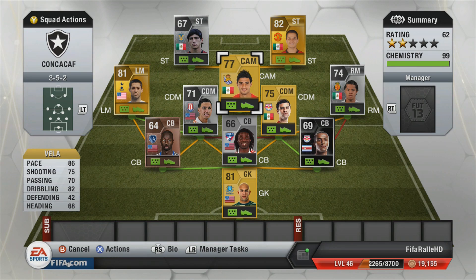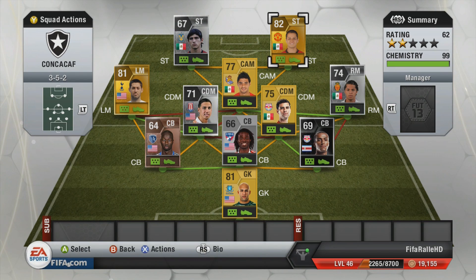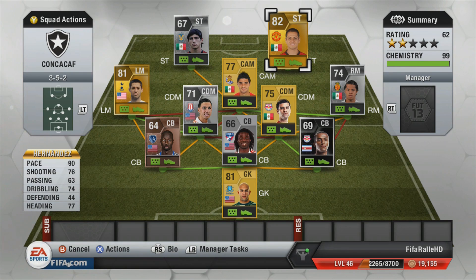At center attacking mid, we converted Vela down from the striker spot to link up with Giovanni dos Santos. He has a bit of pace. I used his Team of the Season right-mid version and he was really good, so I'm looking forward to trying out his regular card.